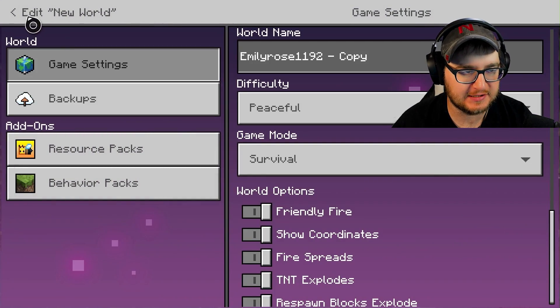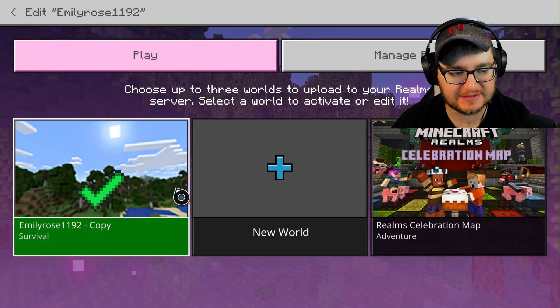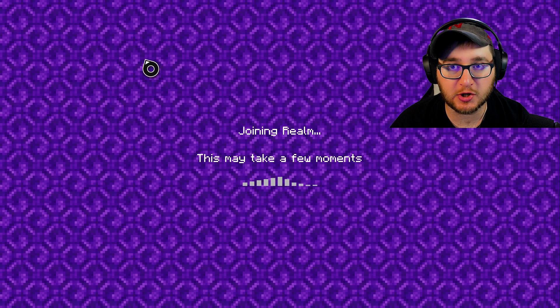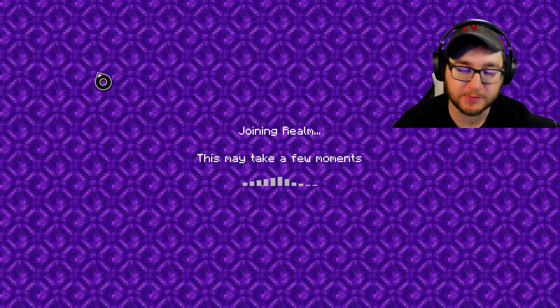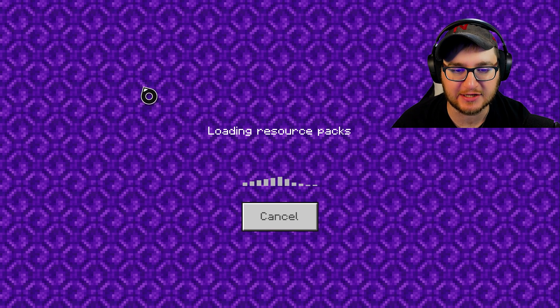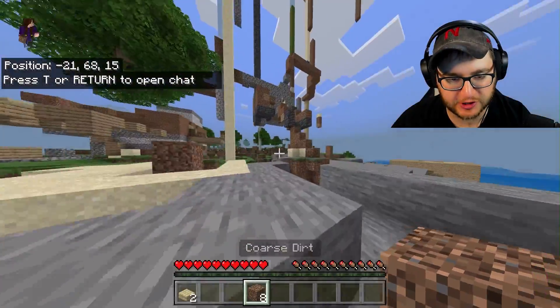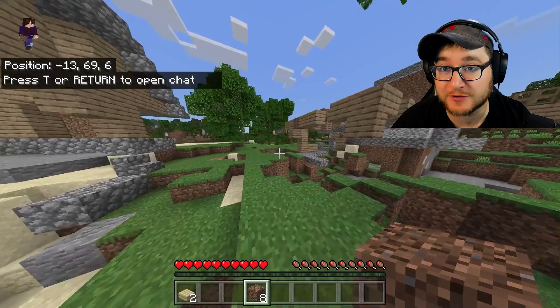Now once you have that done and you replace your world, all you have to do is click on it and click play and it should load right up for you. Since it's the first time you've opened this up on the realm — the copy of it — it might actually take a minute or so. And then here you go. Hopefully your realm looks better than mine, but you should be able to play it and now you don't have to wait 48 hours.